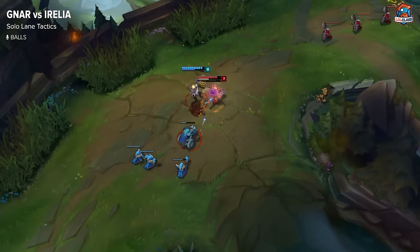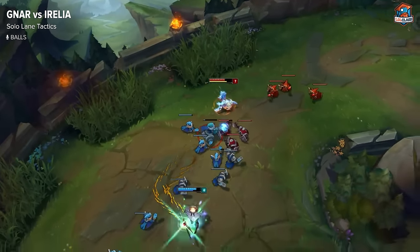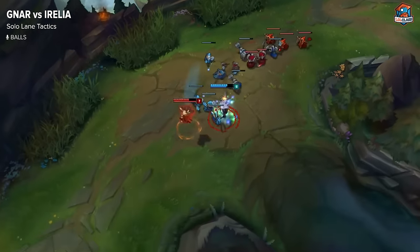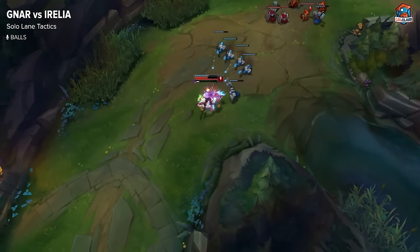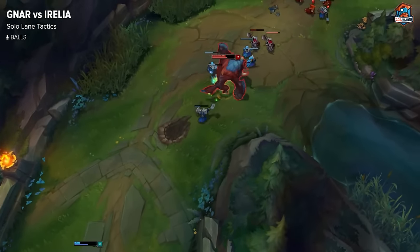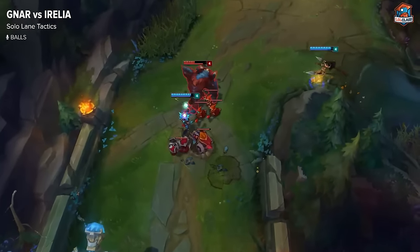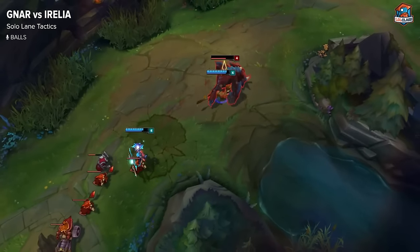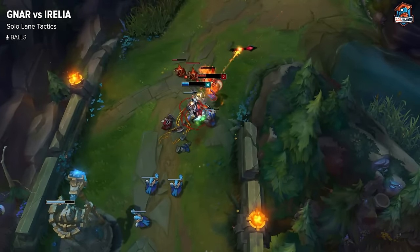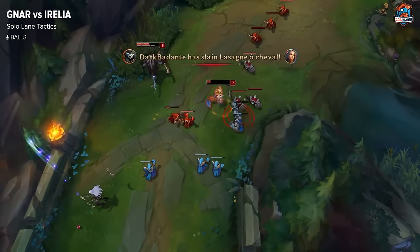Strategy for Nasus vs Irelia: don't get greedy standing next to a low HP creep just to harass. Make sure you go really aggressive when you're close to Mega Nasus and she's out of position. Don't be afraid to jump in with Mega Nasus and trade. Be careful of ganks, because Irelia is really good with ganks. Play so that if she last hits a low HP creep, you're a good distance from it, and harass her when she's doing that. Play really aggressive.